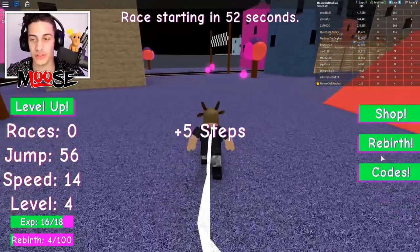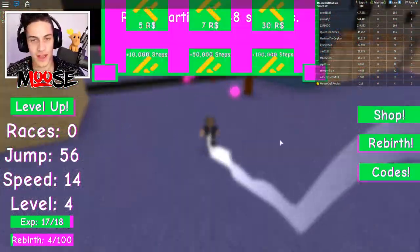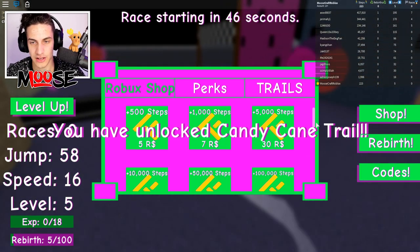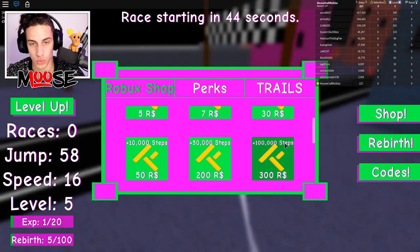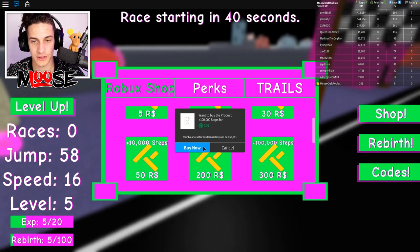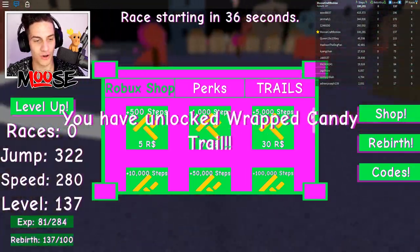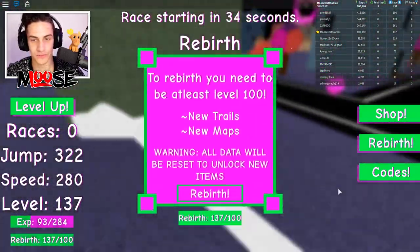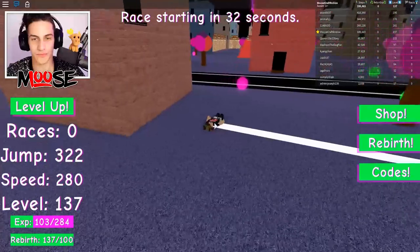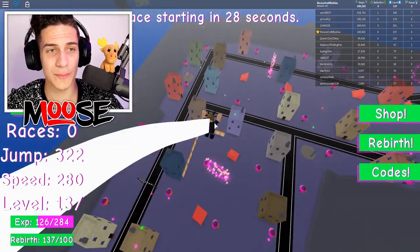The max guy here has three rebirths. I don't think you actually gain any abilities when you rebirth — only access to a brand new map, which we'll discover later. In the shop, 5,000 steps is pretty cheap, but 300,000 steps just costs Robux. I'm down — let's go! Oh snap, check it out!